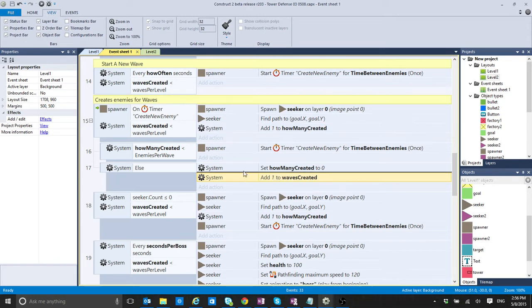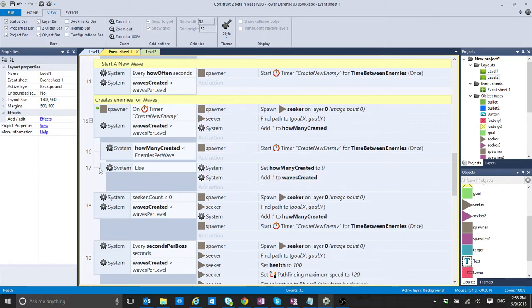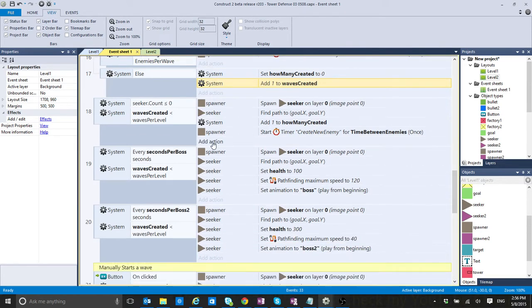I was adding to the waves_created at the beginning of the wave creation, but it turns out this event is called every single time I add one new enemy to the wave. Only in the else branch do I know I've created enough enemies for that wave — so that's where the waves_created increment should really go. This works much better.